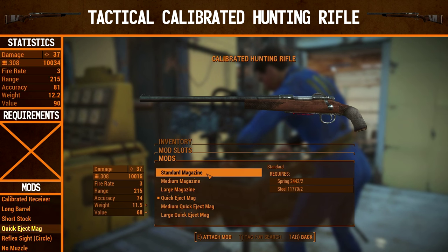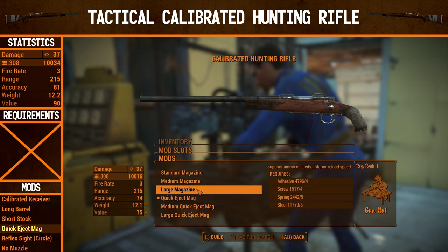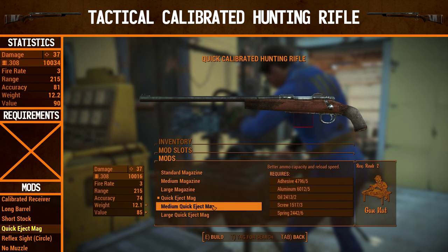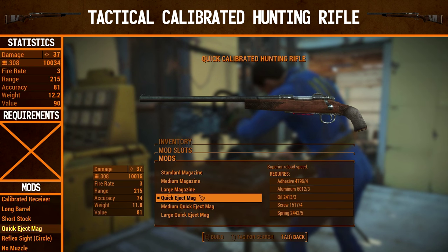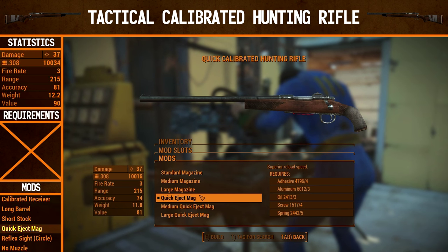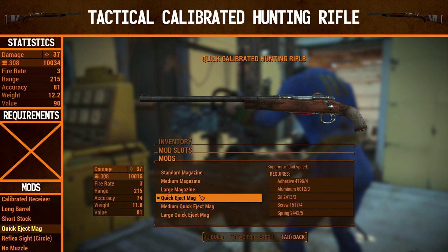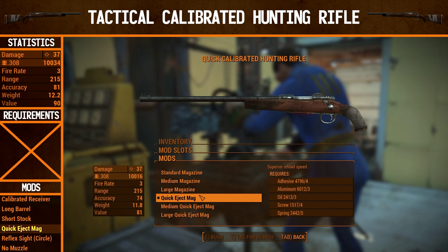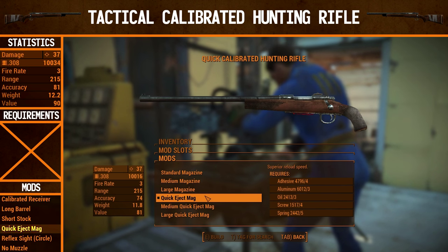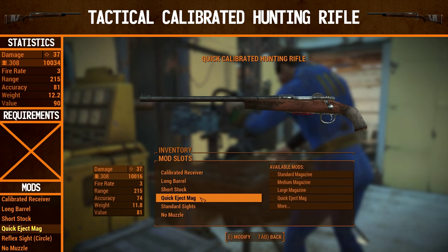A magazine with a hunting rifle is fairly insignificant. You can go for a medium or even large magazine once you have Gun Nut rank 1, but you could also go for a medium magazine instead of a quick eject mag — it doesn't make too much difference because a hunting rifle is a weapon you don't tend to use in sustained combat. You use it for your few initial long-range shots, especially when switched to a sniper rifle. I prefer the quick eject mag, but you could even leave it at a regular magazine if you don't want to waste the resources.